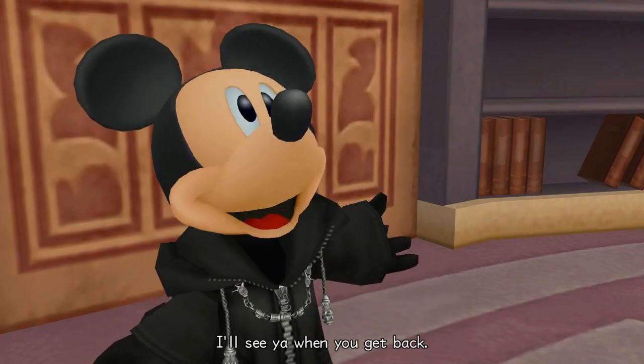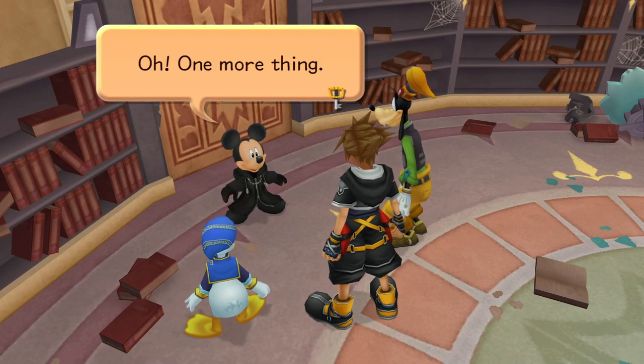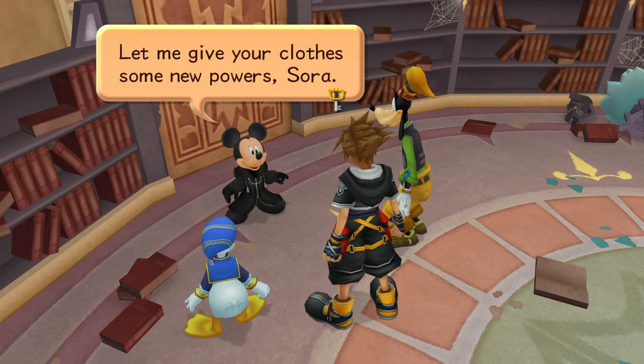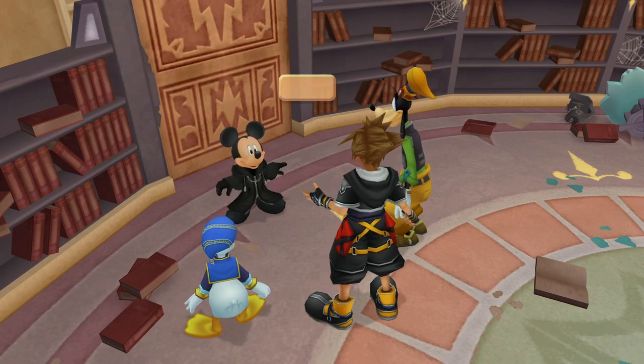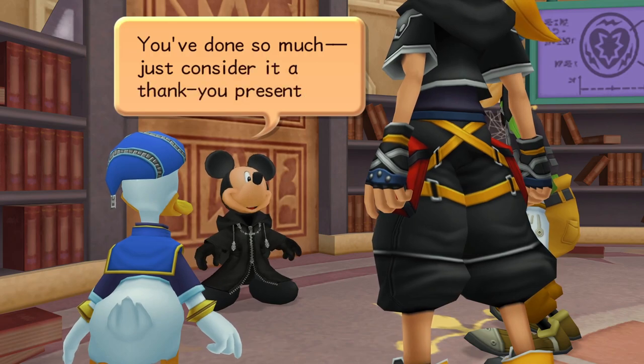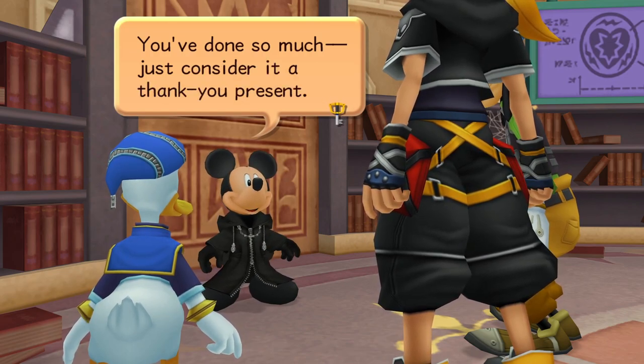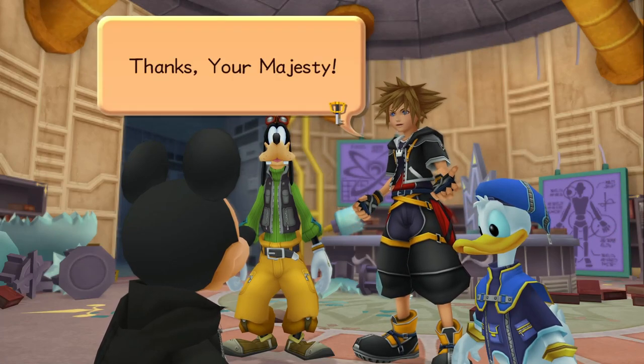Don't worry, I'm not going anywhere. If those Heartless attack, I'll stand and fight with everybody here. Yeah, we will too. Then let's talk more later. That's a promise. I'll see you when you get back. I kind of feel like talking to Mickey is more important. And one more thing — let me give your clothes some new power, Sora. Oh? Really? You bet. You've done so much that just consider it a thank you present. Thanks, Your Majesty.